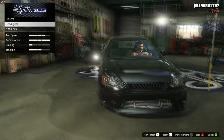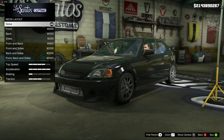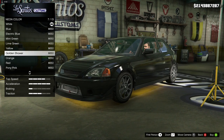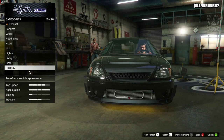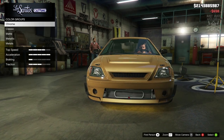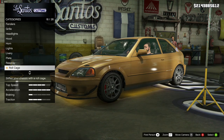Then we're going to go to the lights and purchase the xenon headlights. Obviously we need a neon kit - we're going to go with the layout front, back and sides, and for the neon color we are going to go with golden shower. Next we're going to go to the respray - primary color metallic bronze, and same goes for the secondary color, also metallic bronze. This being a Fast and Furious vehicle we're going into the roll cage.